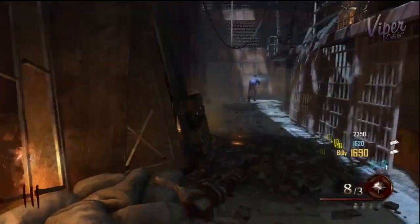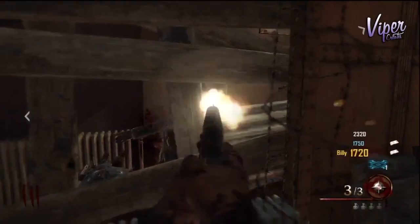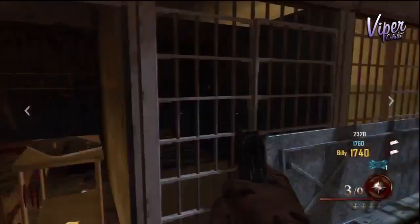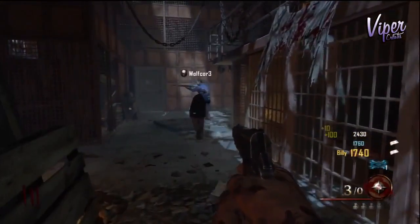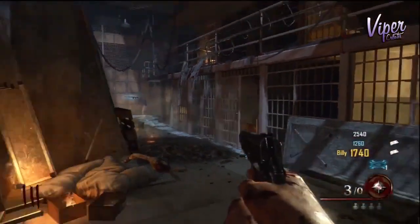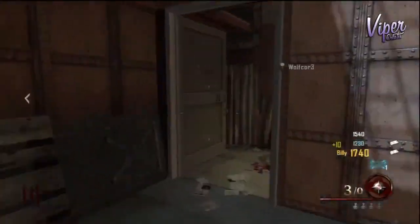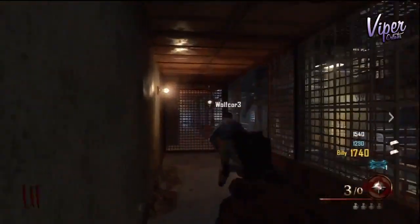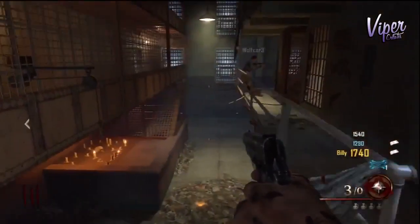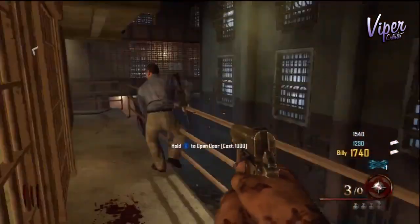Hey, what's going on guys, Vyper here, and today I'm bringing you my guide on how to build the airplane in Mob of the Dead. There are a few things you should know before going into this. In single player you can run around the map, gather all five parts, carry them all at once, and then run up to the roof to build the airplane. In multiplayer you can only carry one piece at a time per player, so you'll have to make multiple trips. Also, you're going to need the warden's key to open a few doors to get some parts.